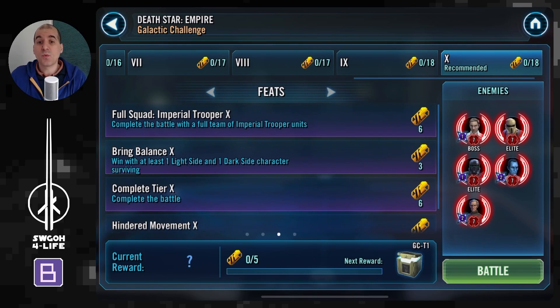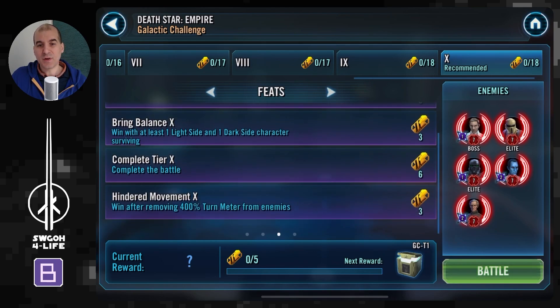In terms of feats, you have to win with a full squad of Imperial Troopers. Then we again have the Bring Balance feat, which seems quite common lately. And then Hinder Movement, where you have to remove 400% Terminator from enemies. Especially for the Terminator removal feat, it would be really helpful if CG could add a feat tracker so we know when we can stop stalling the battle once we've completed the 400% removal.